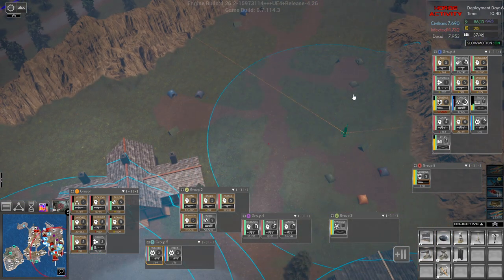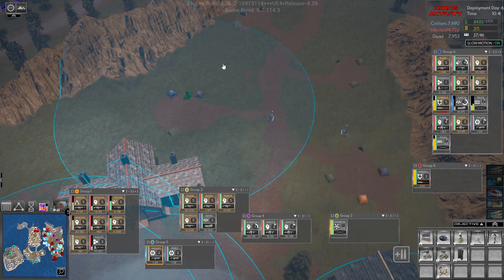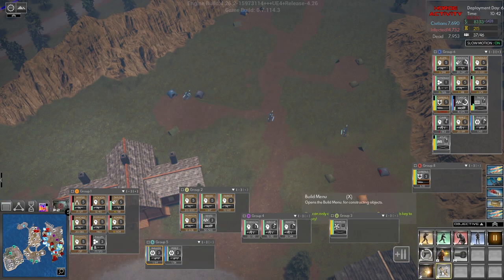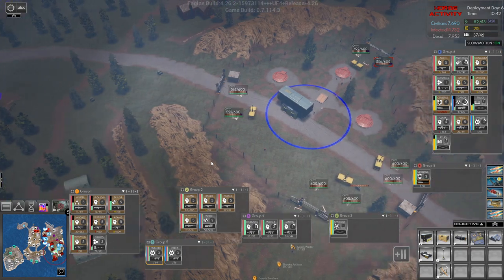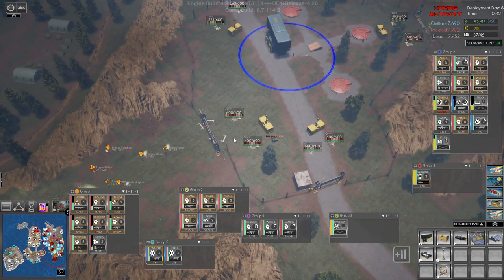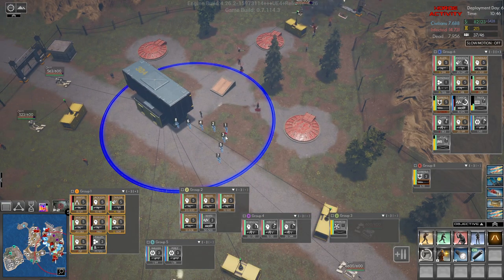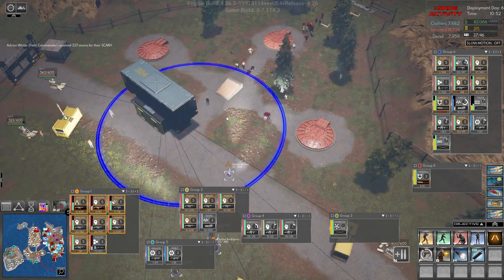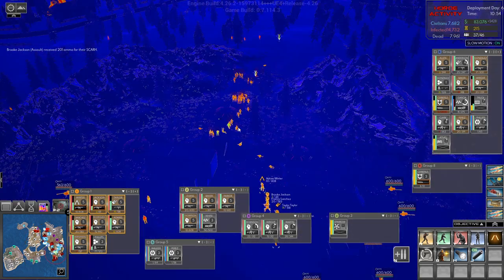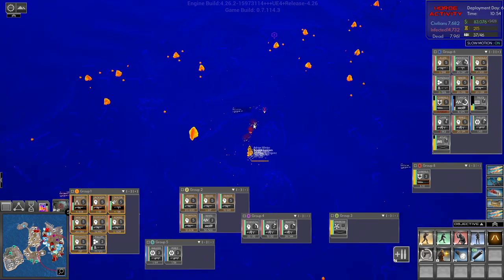Maybe three turrets should do it. Warning: the base is under attack — yeah, I am aware. A unit has been killed. A unit has been killed, a base building is being damaged. Where the hell did all those come from? I guess it's down there.